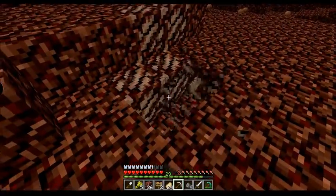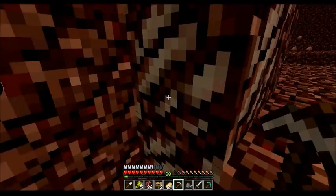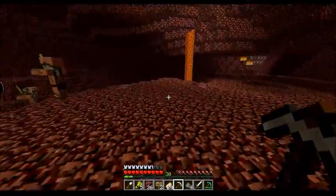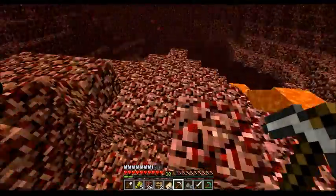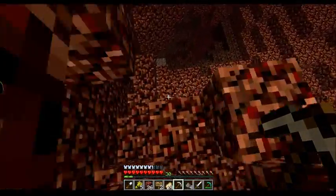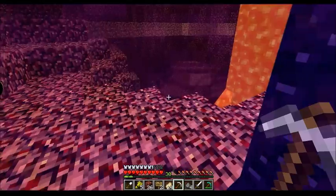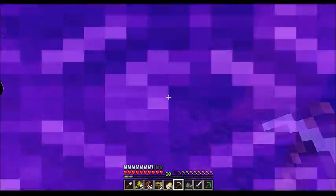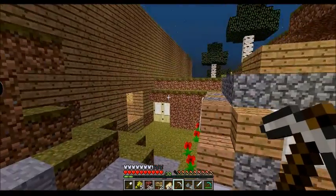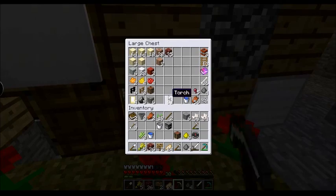Then I'm going to go back and enchant this diamond pick, so you'll get to see me finish up mining here, then enchant it under the spotlight. Then I might skip to where I have a few more levels so I can maybe add some more enchants onto it. If there's stuff I'm missing that I want, I'll go ahead and enchant a bunch of books, which was my plan.